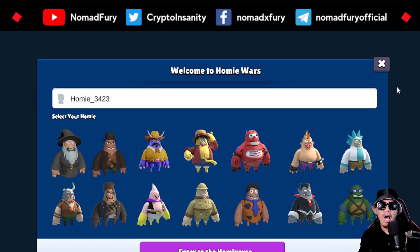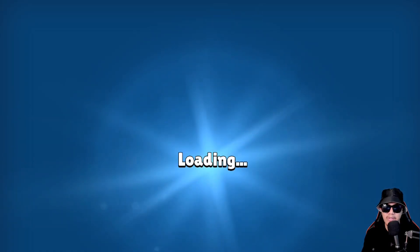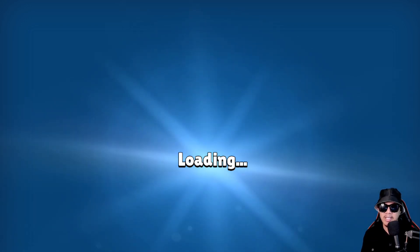We can select these homies here, and we can change our nickname — let's say Nomad Fury. I'm going to select my homie, so maybe I'll select Monkey Luffy from One Piece. Let's enter the Homie Verse! This is the loading screen right now.